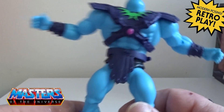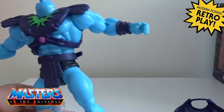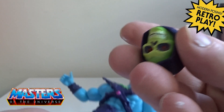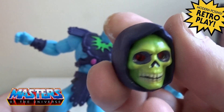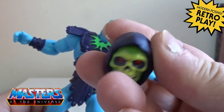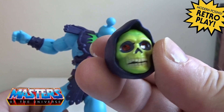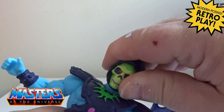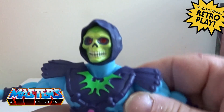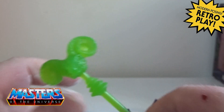He's kind of a lighter blue than Skeletor. But he did come with this Skeletor head which I absolutely love, because the eyes are like little gems — little red rubies inside. And there's his Havoc Staff.